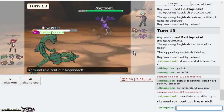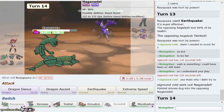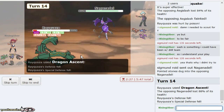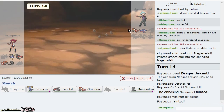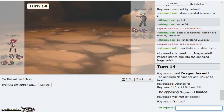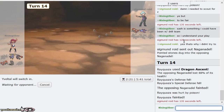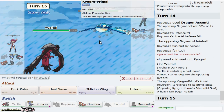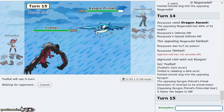Basically, a Yveltal being as weakened as it could have been would have been bad regardless. Just Dragon Ascent, get rid of Nagandadel. Lovely. Now the game plan is: try not to lose to Rock Polish Groudon. So I go Yveltal here and click Dark Pulse if it is offensive — though I doubt it's offensive, I'm pretty sure it's his rocker. I click Dark Pulse and bring in my Groudon on his Kyogre, which gives me the ample opportunity to set up.